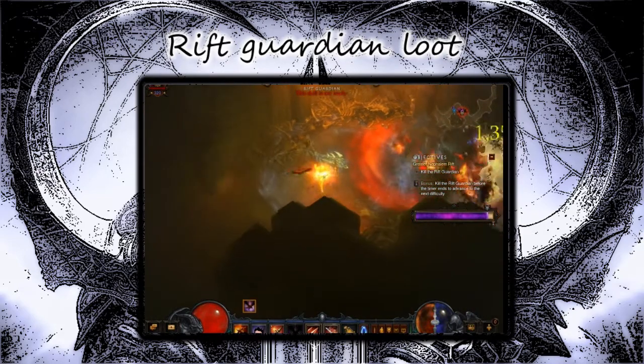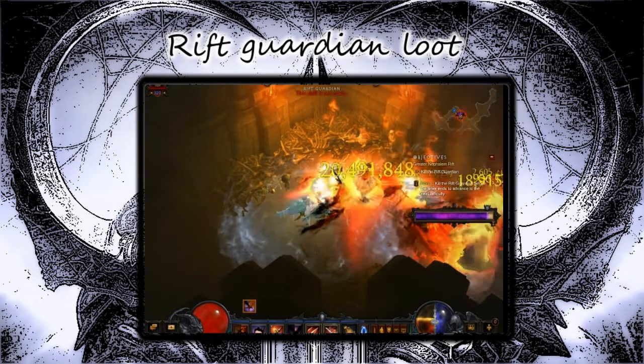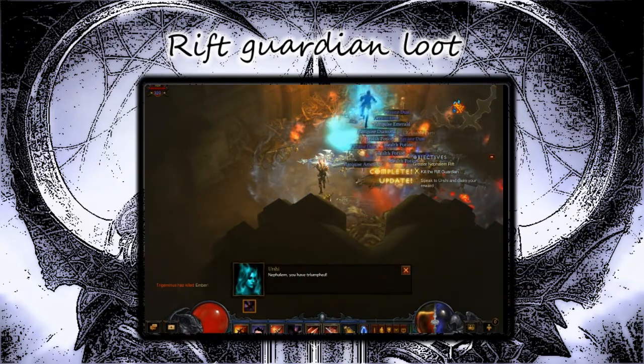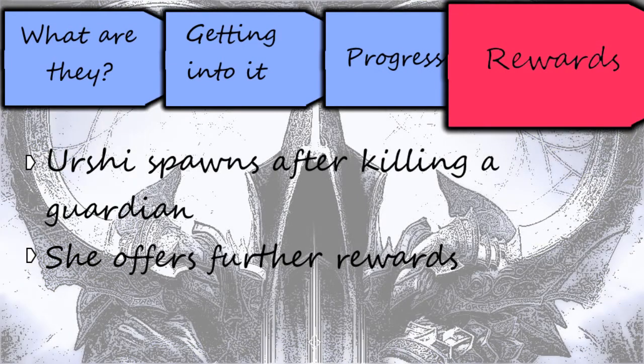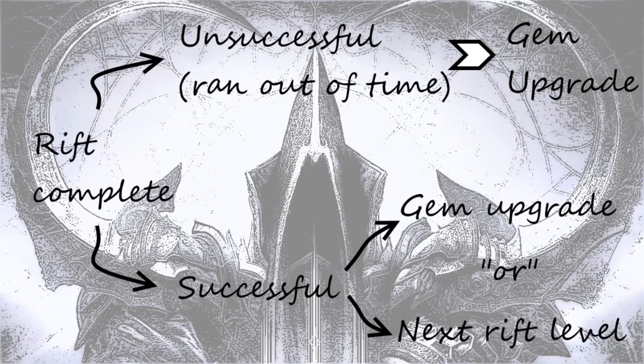The Greater Rift is the only place where you can get legendary gems. After defeating the Rift Guardian, an NPC named Urshii will spawn, from whom you can claim further rewards. If you finish the Rift successfully, you can either choose to upgrade a gem or to continue rifting. If you choose the former, your run will end and you have 3 attempts at upgrading a gem. The upgrade chance depends on the level of the gem and the level of the finished Greater Rift. If the Rift is unsuccessfully finished, you only get the option to upgrade and the run will end afterward.